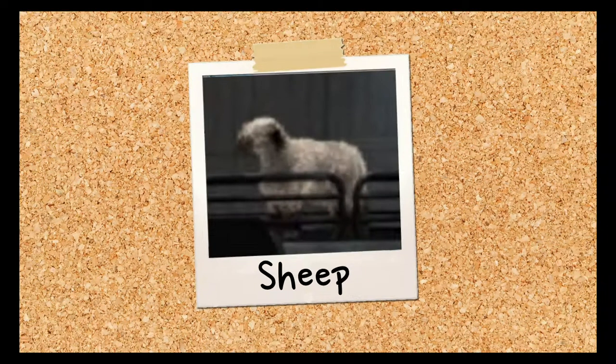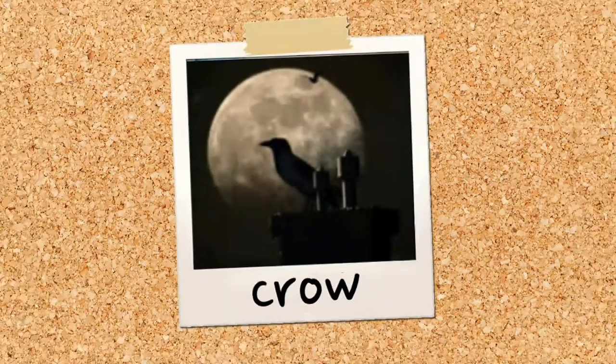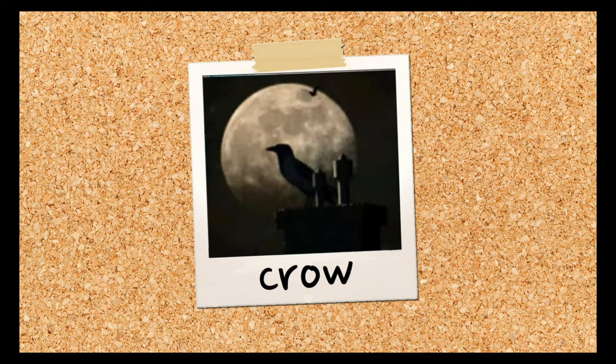The sheep from The Haunting of Castle Malloy. Cute and funky when they get their wool sheared. Annoyingly obstinate when it comes to getting them into the barn though. 3 out of 5. The crow from Haunting of Castle Malloy. Not sure if a crow or a raven, but anyway, steals things that Nancy needs and hides them and flies in Nancy's face. Not cool. 0 out of 5.